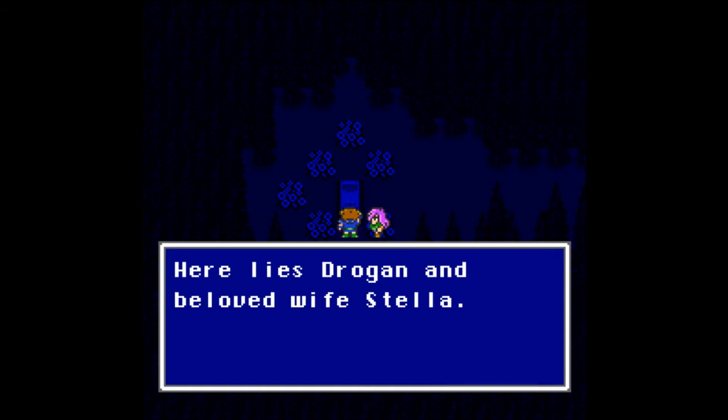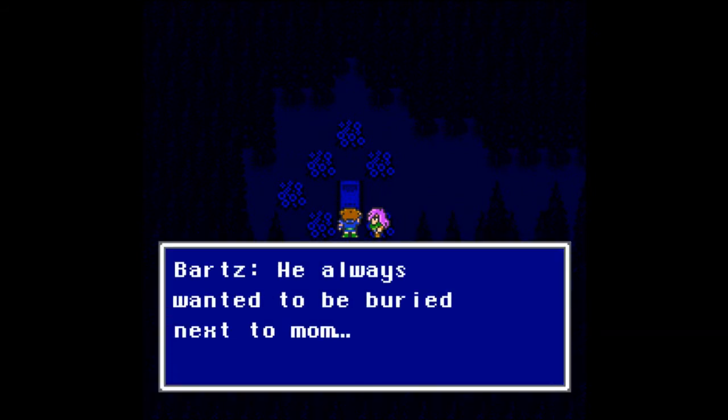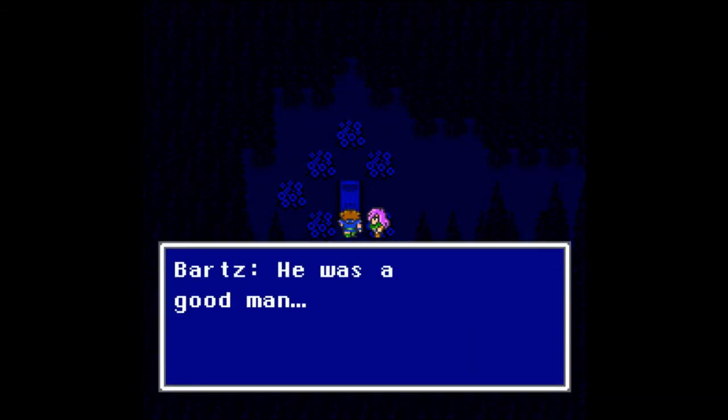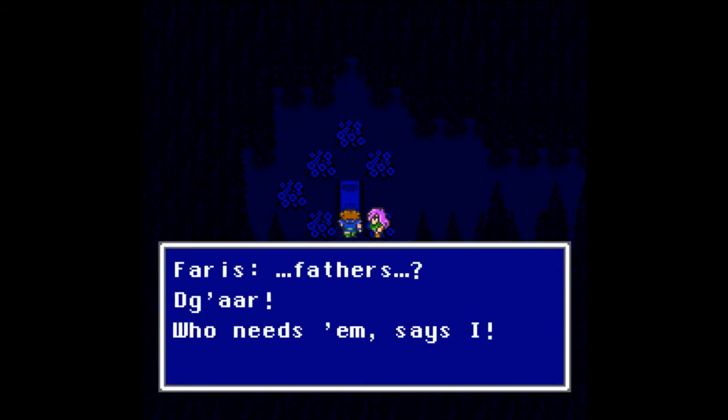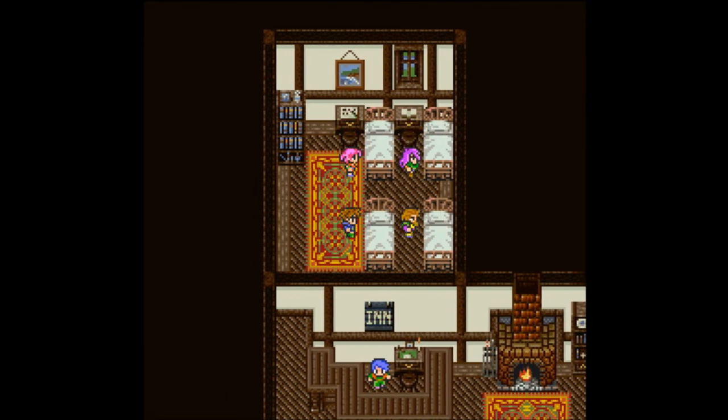'Here lies Drogan and his beloved wife Stella. He always wanted to be buried next to Mom.' 'He was a good man.' 'Fathers — who needs them?' says Faris. 'You're just upset because you never had one.' 'Let's head back — the others are waiting.' So apparently not everything was good in Bartz's childhood — surprise, surprise.